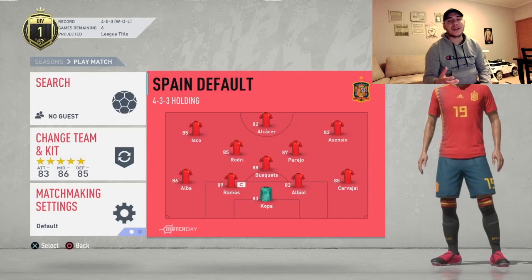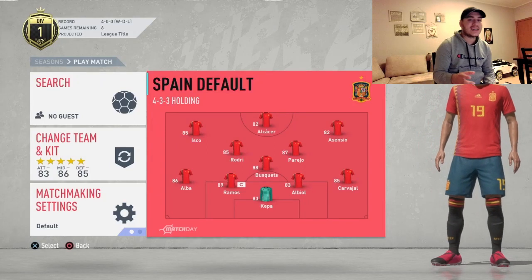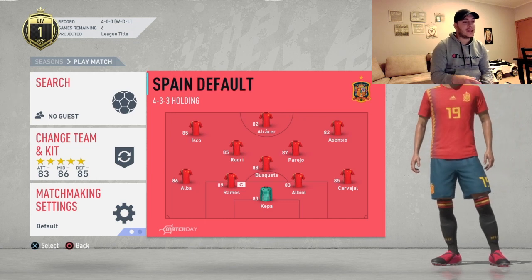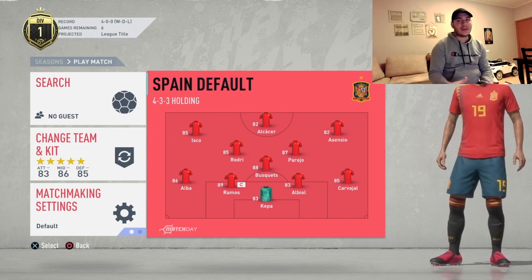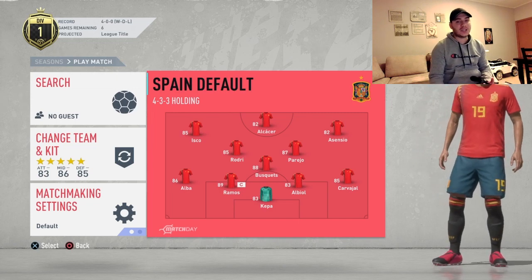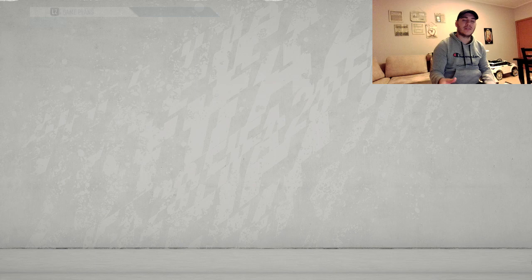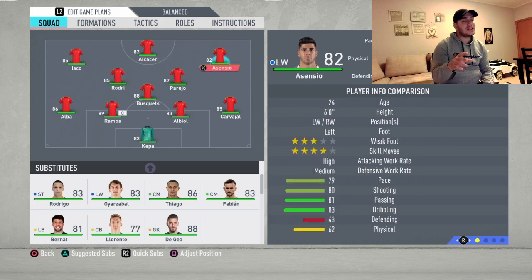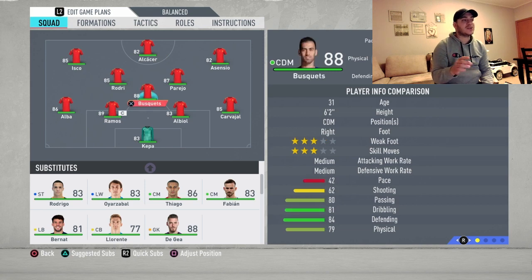Hello everyone, welcome back to another FIFA 20 video. Today I got the international team of Spain for you. I'm gonna review their team. They're not a very preferred team in FIFA terms because they don't have pacey players, but I guarantee you with the formation that you're about to see, this team is going to be very very dangerous because their midfield is gonna link up fantastically.